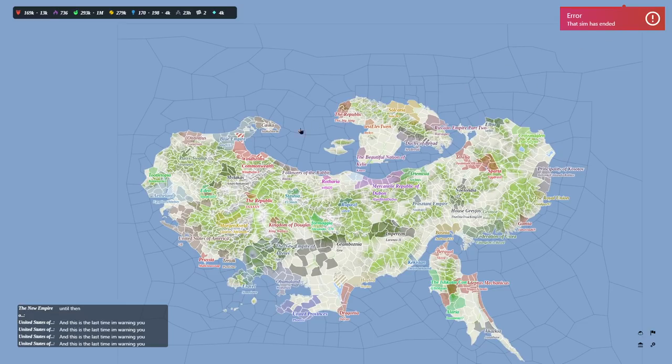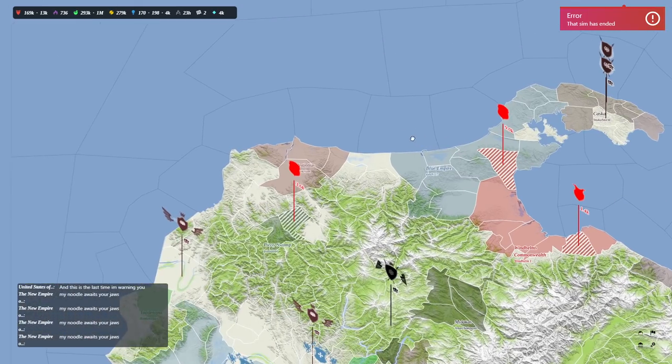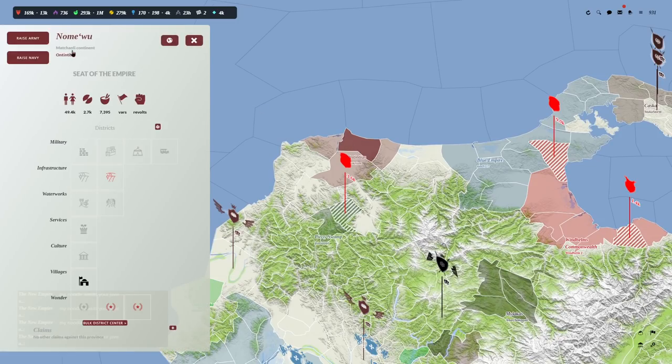All these different colored blobs are different folks who have created their empires. Let me show you mine. Ignore the cat people to the south. Nomewu is the name of my capital, the continent is called the Machanli continent, and Ontintius is the name of my country.